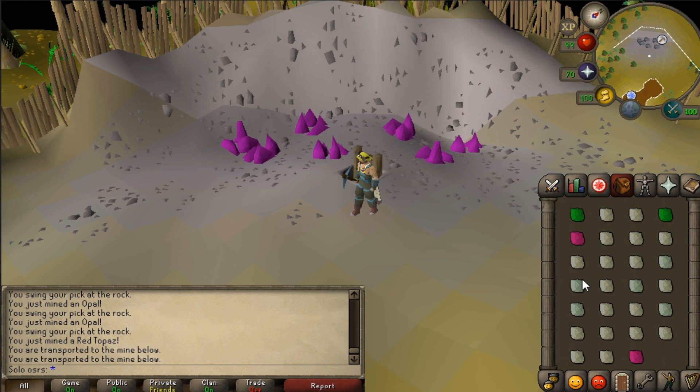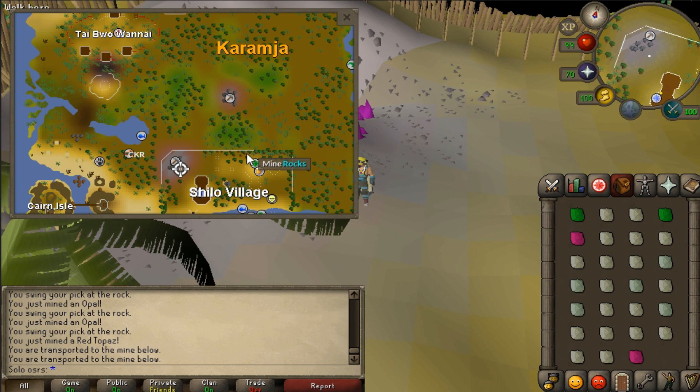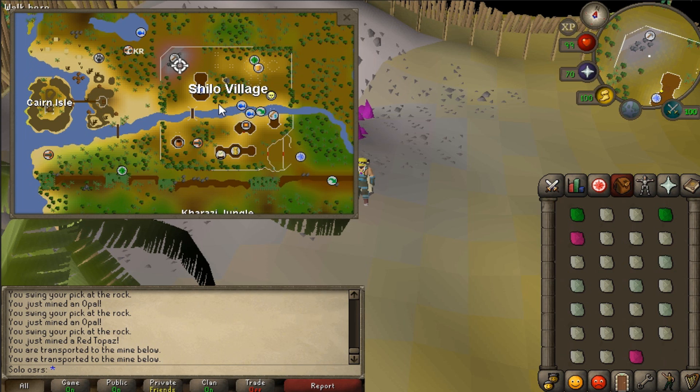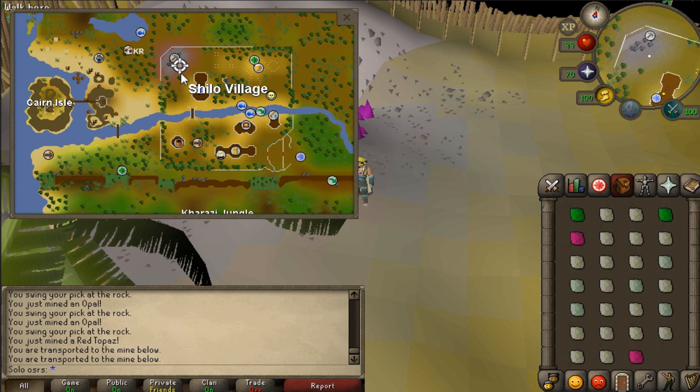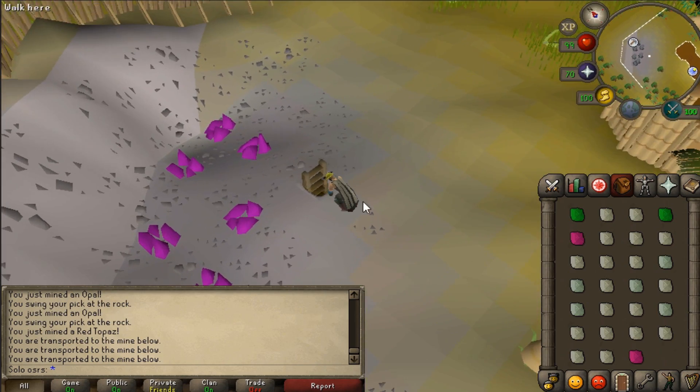So what I did is I dropped the junk gems like opal and jade - I did not collect them. The reason why is because the bank was so far away. This is the mine and I had to walk all the way to the bank and then all the way back. So obviously I want to fill my inventory with more precious gems like sapphires or emeralds.